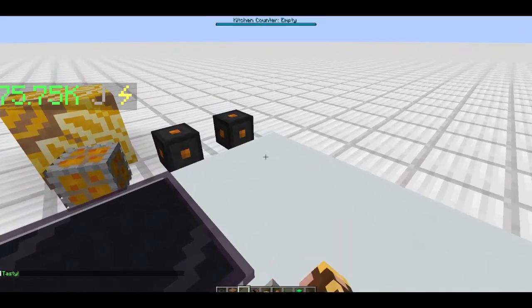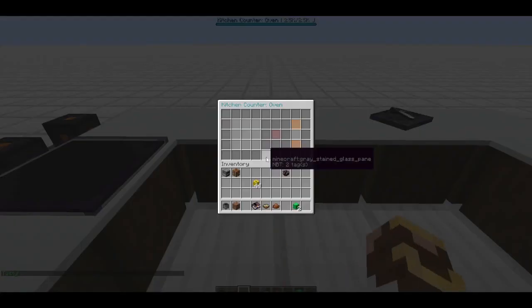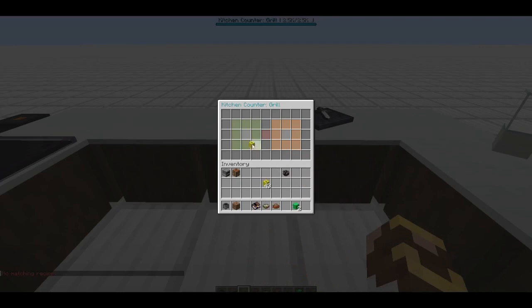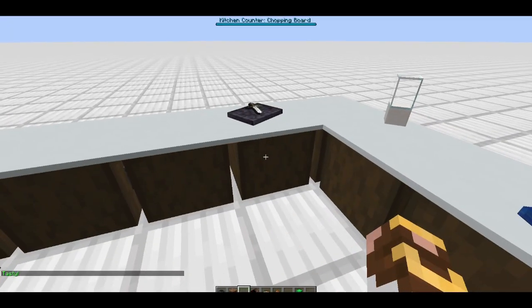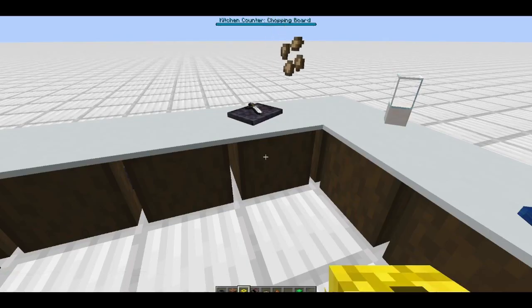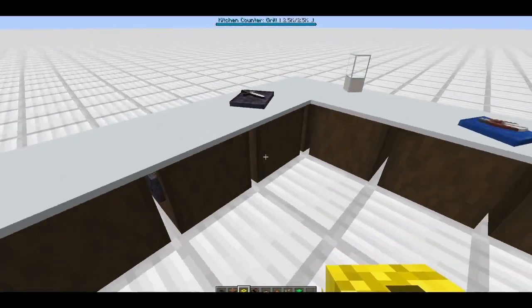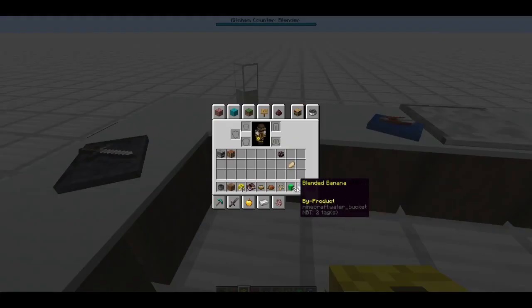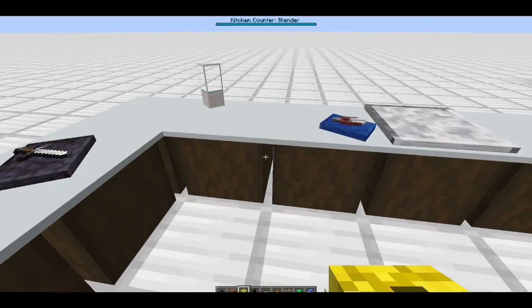This is just a countertop I put in to make it look nice. Here we have the oven - could I bake a banana? There is an option for baked banana but no thank you, that would be nasty. The grill - yes I can grill a banana. And I can also slice a banana with the slicer, so grab my bananas and slice them - got my banana slice.